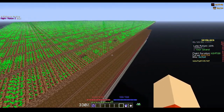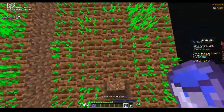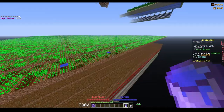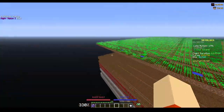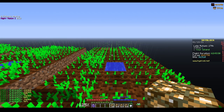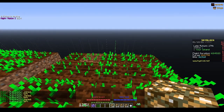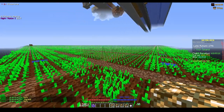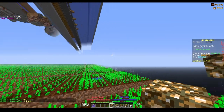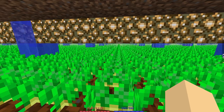After you have dug all the water holes, grab your magical water bucket and fill in the water holes. After you have filled in all of the water holes, the final step is to place all the glowstone. Place the glowstone directly above the middle of one lane and continue it all the way down, then repeat it with all the other lanes. After you have placed all the glowstone and finalized your farm, your farm should look like this.